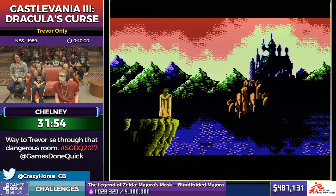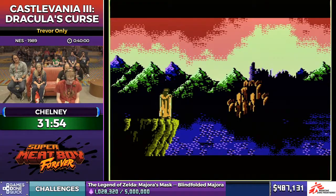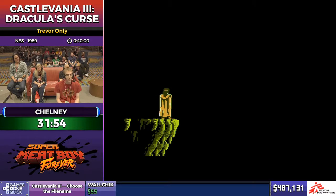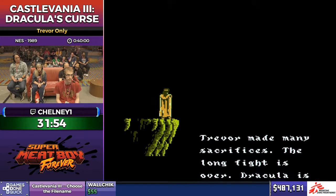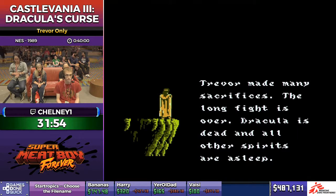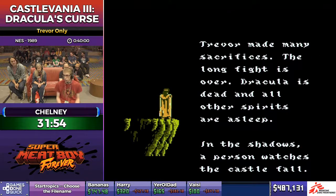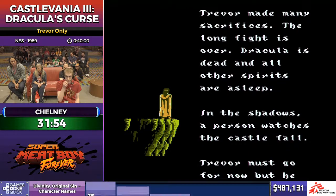Dad axe! Great job, Chelney. That was a great run. Your time is 31:54 — you got a sub-32. My PB is barely sub-30 so considering the little bit of hiccups I had in that run, that's not too bad. We do get a unique ending for Solo Trevor. You will see a brief glimpse of this game's amazing translation, and you'll see the name you donated for near the very end of the credits.